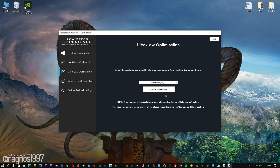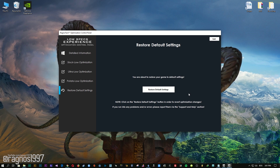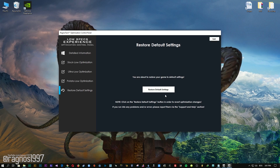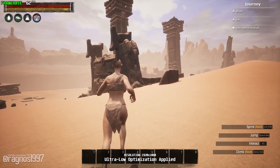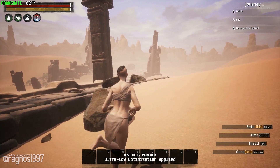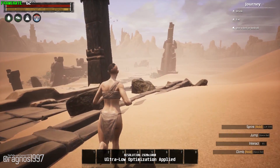Feel free to experiment with the resolutions and optimization methods to find what suits your system the best. If you are not happy with the optimization results, you can always restore your game to default settings. Simply select the restore default option and your game will convert back to the default settings. That's it for this video — don't forget to like the video if you liked it, dislike it if you disliked it, and I'll see you all next time with a whole new video. Till next time, take care and fly safely.